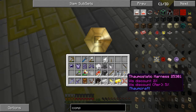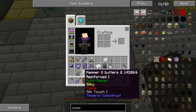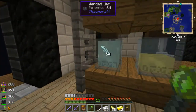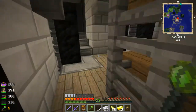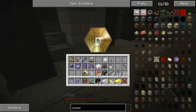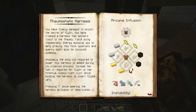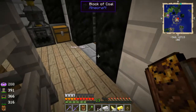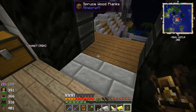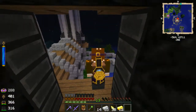All I have to do is right-click when I'm holding it and put in potentia. Let me get my staff of traveling so I can jump down there. I think it's potentia — grab this jar of potentia, right-click the harness. Here we go — is that it? It is potentia, right? Yep, potentia. One jar of potentia. Let's put this on. Oh wow, look at this!